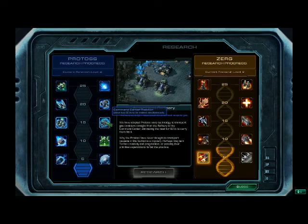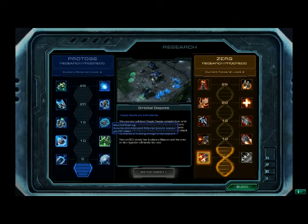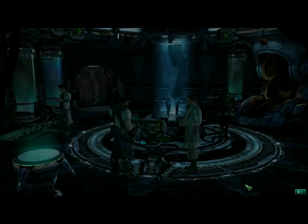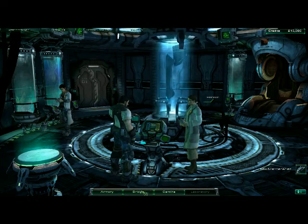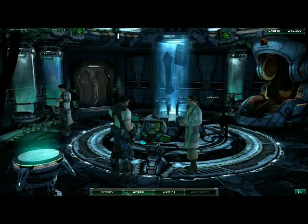Automated refinery, double refinery, or double SCVs. Supply depots come down instantaneously — that might be more useful. So I think I have a pretty good idea of what I'm going to upgrade when. I'll remember it whenever I get the ability to upgrade that. Let's check out the armory.